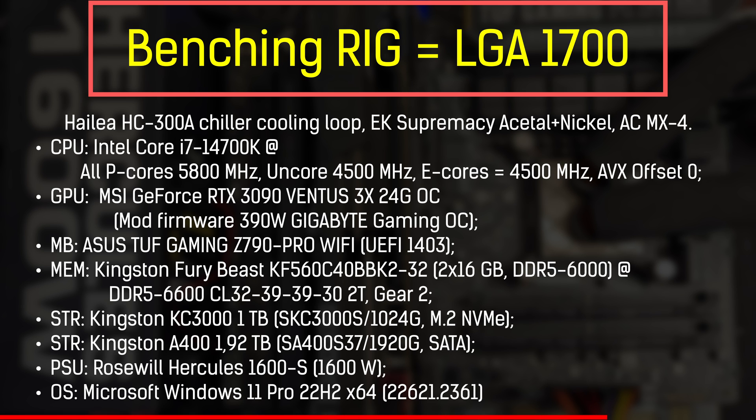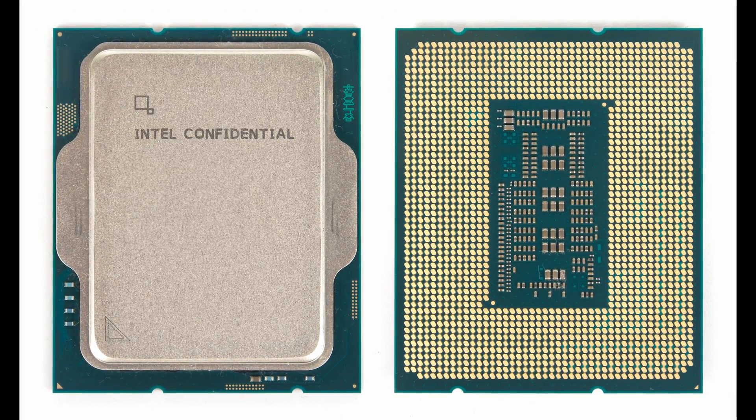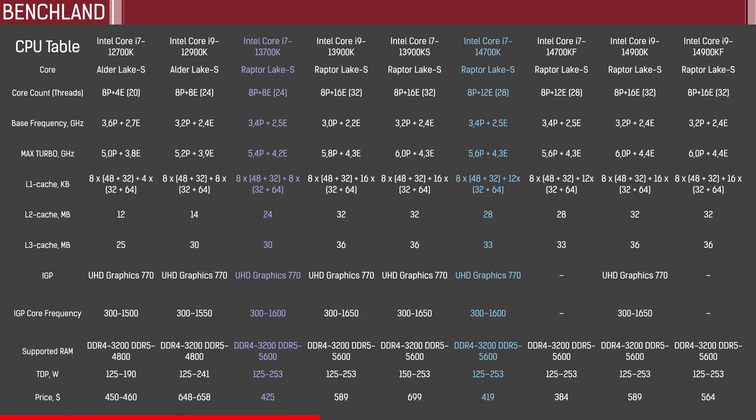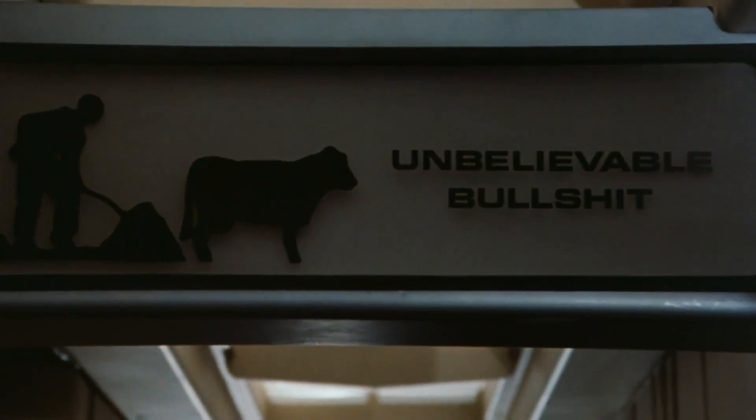Three characteristics are on screen now. We still have the same Raptor Lake architecture, same Stepping 1, Revision B0, we have some boosted frequencies, unlocked third E-core cluster, plus a little more processor cache. And that's all — the new CPU is ready! '14 is more than 13' and similar bullshit marketing.